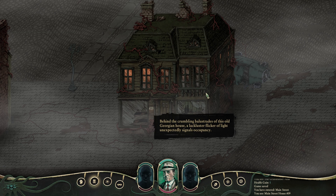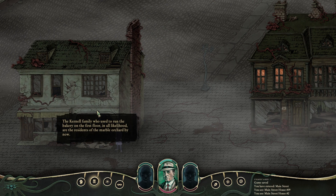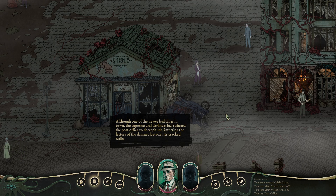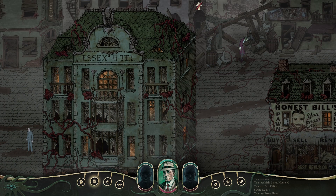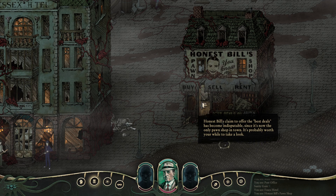There's something to search over here. Behind the crumbling balustrades of this old Georgian house, a lackluster flicker of light unexpectedly signals occupancy — Uncle Ratsack. This is where we have to go, where all the people were banging. Arkham Post — the supernatural darkness has reduced the post office to decrepitude. Essex Hotel — who could've suggested a year ago that Arkham's most prestigious lodgings would degrade into a festering hide of debauchery? Honest Bill's shop? I don't trust you. Let's take a look at it.